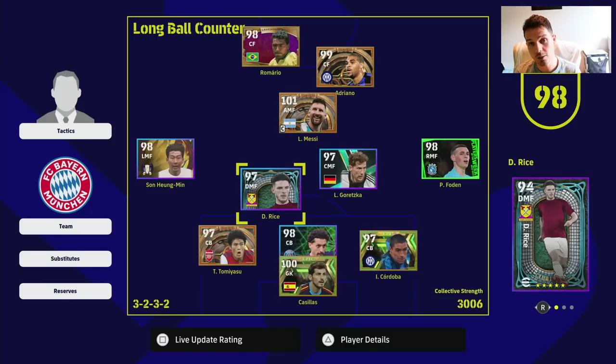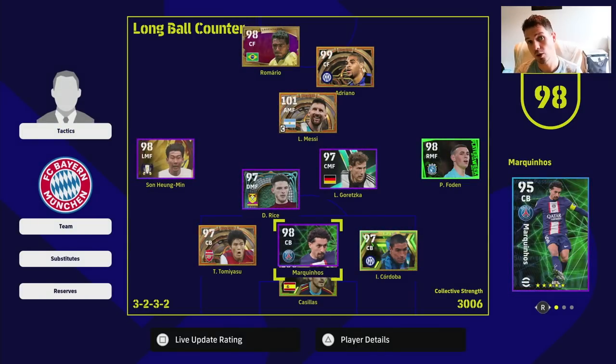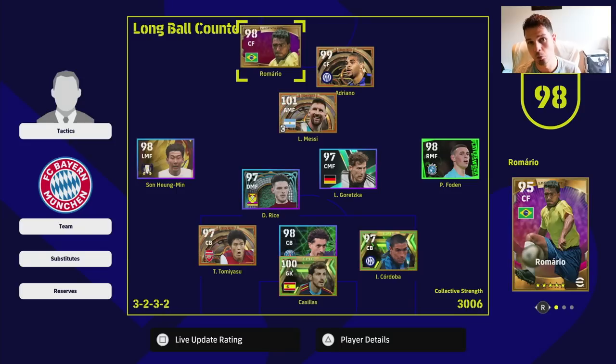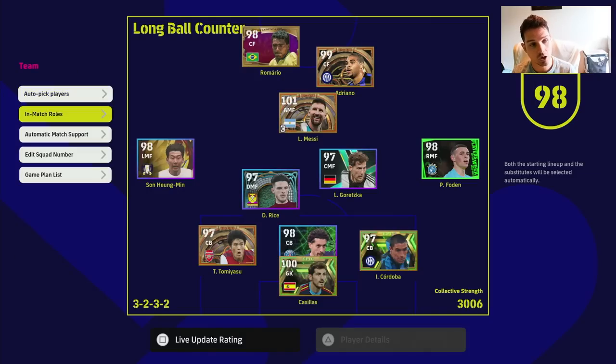This is an extremely fun squad to use — we've got Adriano, Messi's son, Tommy Yasu, Cordoba, Cassius. I also have my road to glory squad if anyone wants to check that out. You can fly up the divisions with a good aerial focal point like Kolo, Drogba, Lewandowski, Benzema, or Adriano, paired with a fast mobile striker like Romario, Mbappe, or Salah, plus good width and three center backs. If you want to see an anti-meta video using a long ball counter, let me know in the comments, leave a thumbs up, and subscribe.